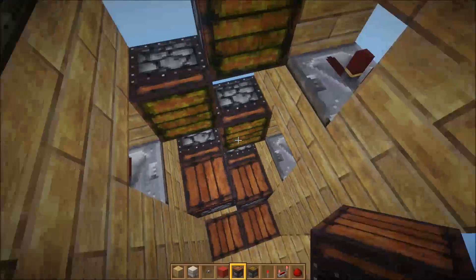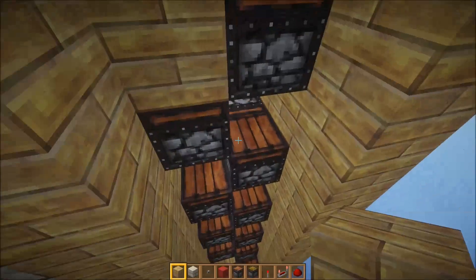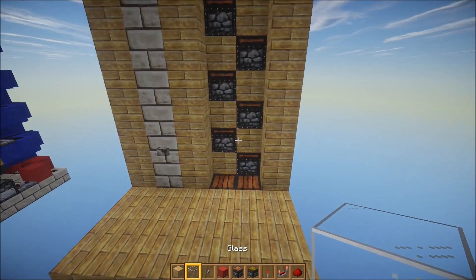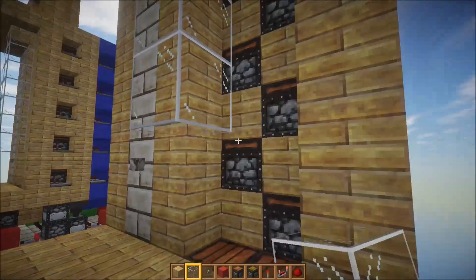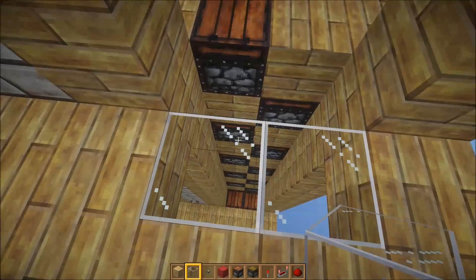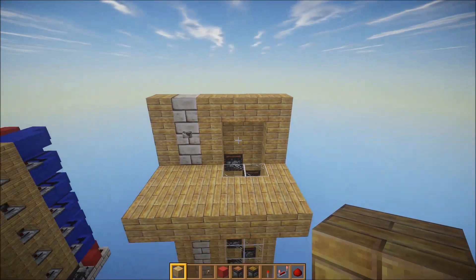We can come in here and grab our sticky pistons and go ahead and place them every other — everywhere you see a repeater you should have your piston like that. Then we're going to want to put non-stickies in here. Now if you don't have the best computer I would recommend filling in this whole thing, but if you have a good computer don't worry about it. Then we're just going to want to grab our glass and come up here and bring that down until it's a 2-high entryway — like that. I like having the glass here so I can see if it's coming up or not in case there's any interference.